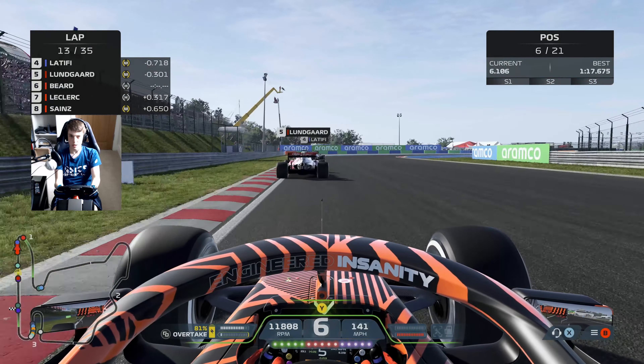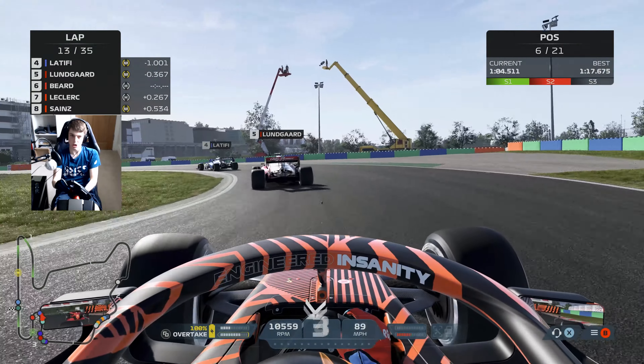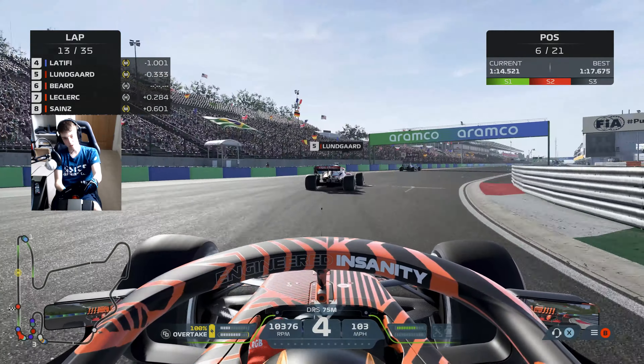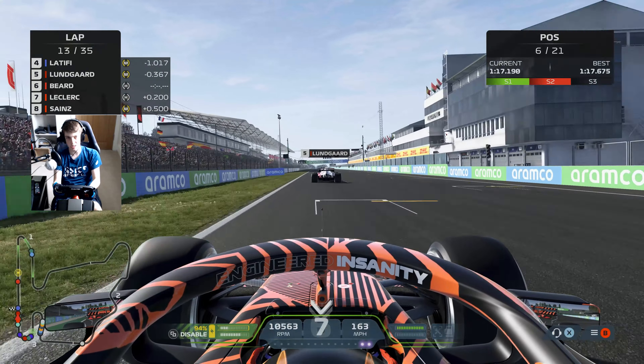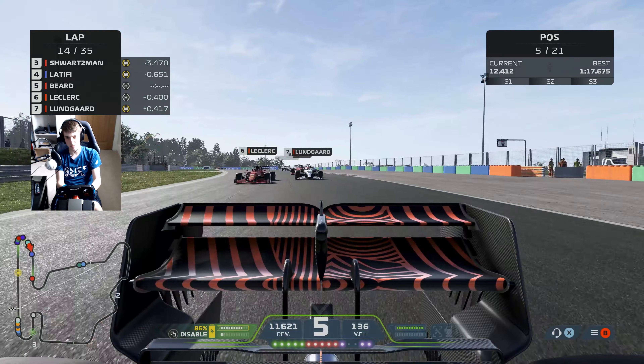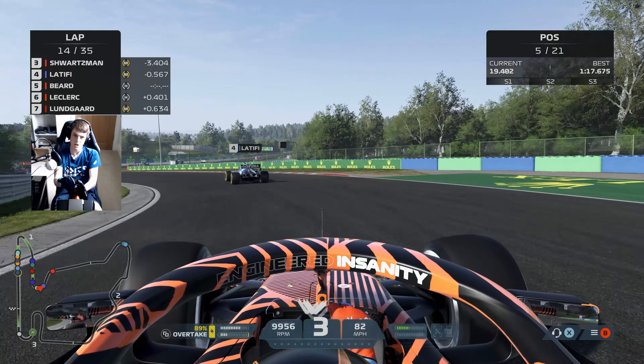Next up is Lundgaard — let's see if we can repeat the same move on the young Danish driver. A little bit further back this time, not quite close enough. Being a bit more cautious — don't want to do anything stupid. We build speed through the final corner, Lundgaard kicks out the back end slightly, and we're a whole lot closer over the line. And we've pulled off the same move again — you love to see it. Surely people have to start defending the inside from us. Leclerc slots in behind again — we're enabling him to make progress as well.